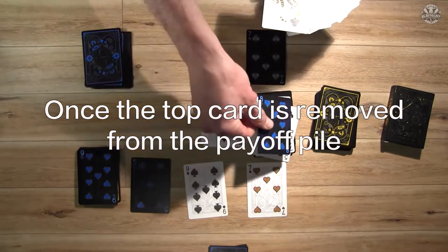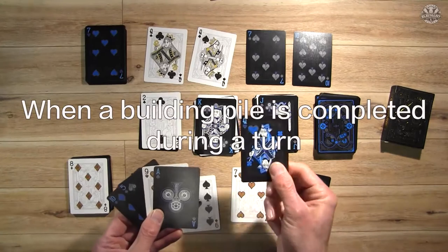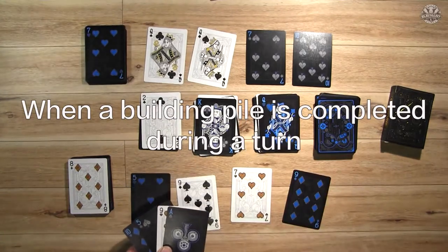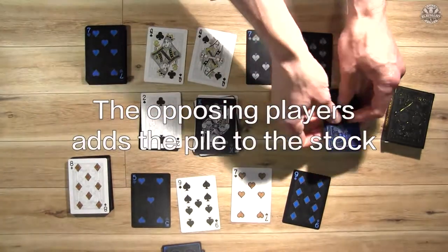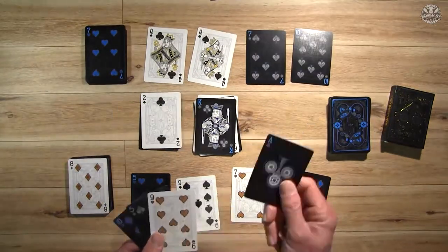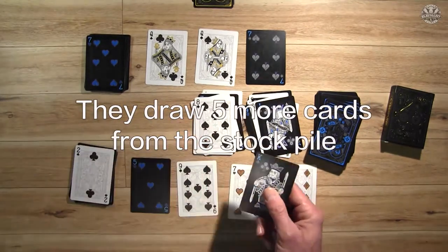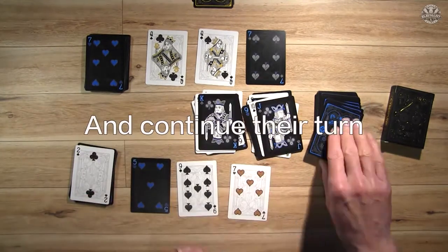Once the top card is removed from the payoff pile, the next card is flipped over. Also, when a building pile is completed during a turn, the opposing player adds the pile to the stock and shuffles them together, and then the first player completes their turn. If a player plays all five cards in their hand, they draw five more cards from the stockpile and continue their turn.